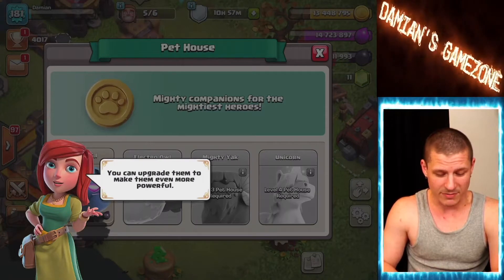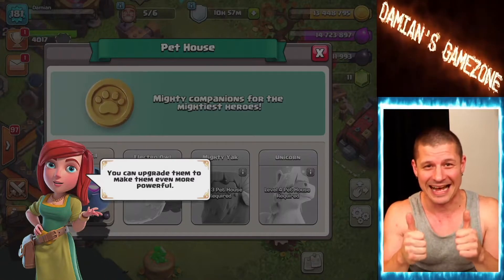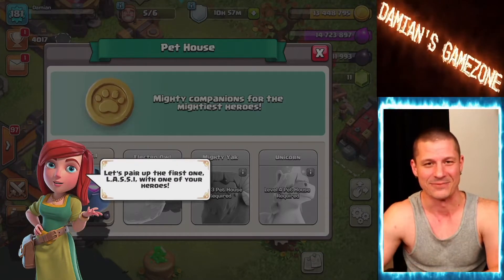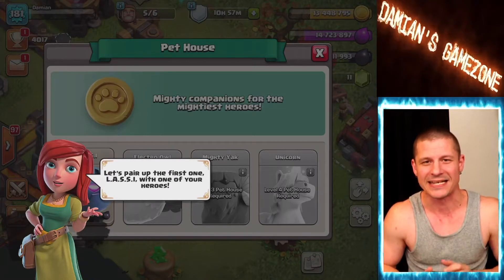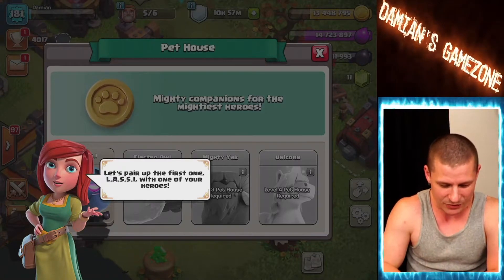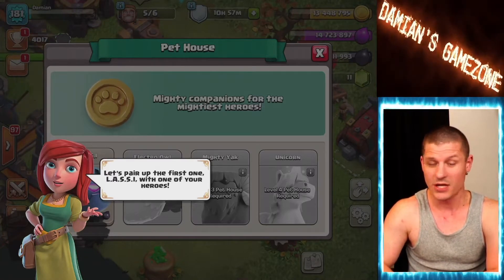You can upgrade them to make them even more powerful — great, I gotta spend tons of dark elixir doing that, as if I didn't have enough hero upgrades. I'm just kidding, I'm excited. Every Clash person is like, 'No more dark elixir things I have to upgrade!' Alright, let's pair up the first one, Lassie, with one of your heroes.